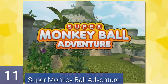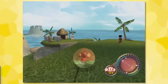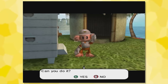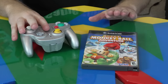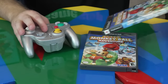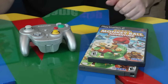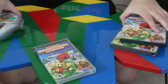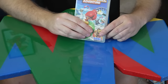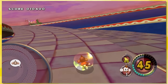Number 11: Super Monkey Ball Adventure. I'd heard a lot of bad things about this one, so I was really dreading to try it. I decided to play this on the GameCube because I can use the GameCube controller. There's also a version on PS2 with slightly more content but worse controls, and there's a PSP version — yeah, there's a PSP version, and it's the only Monkey Ball game on that handheld. This is kind of like a weird fever dream.